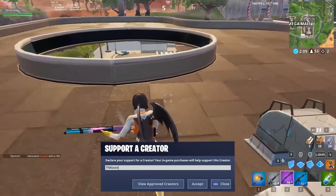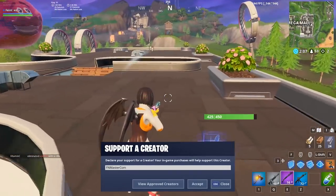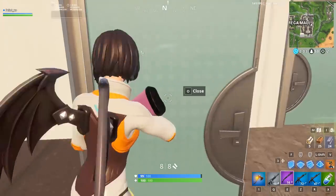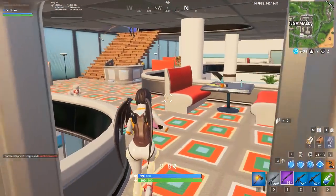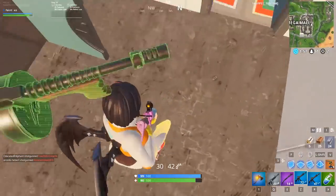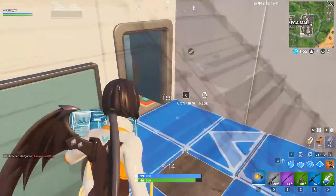Everybody has their favorite drop spots — they know the loot, they know the building layouts like the back of their hand, and they know how to approach fights early on. But sometimes you need to change it up, and when you do, it can be hard to adjust to a new landing spot. This week's guide is on landing at Mega Mall.